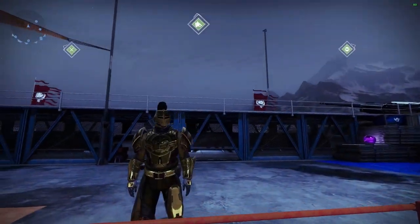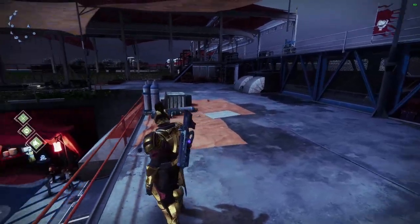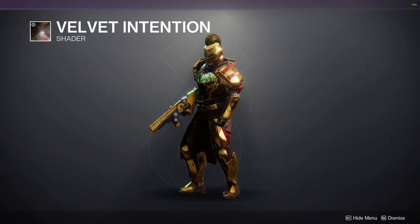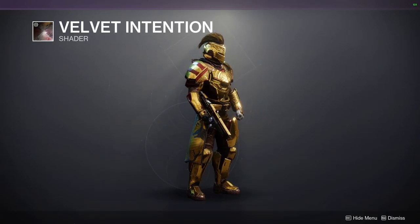Welcome back guardians. I just wanted to let you all know that you can get an exclusive shader in Destiny 2 right now if you have an Amazon/Twitch Prime account, and a bunch of other items for your collection. The shader is called Velvet Intention and it looks a bit like brushed gold on almost all metal surfaces like plate, chainmail or weapon models.